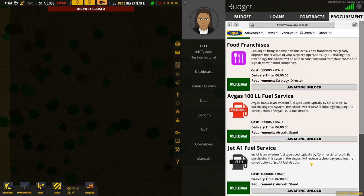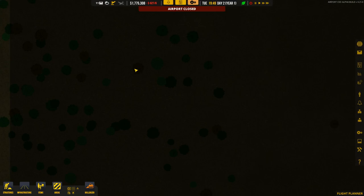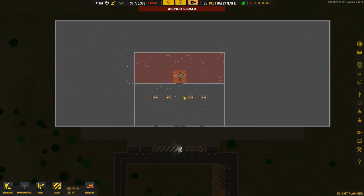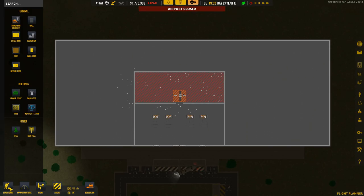I think we'll go for the general aircraft first. We'll build up our system to take on commercial stuff later. So we'll unlock that. You do not have the requirements for this project. Requirements: aircraft stand. That's fine, we can do that. Back over here — we need to put in an aircraft stand. That was nice and clear, it told me what I needed to do.